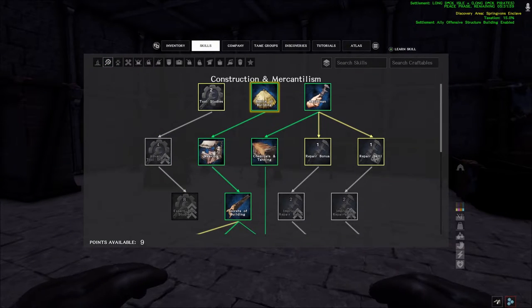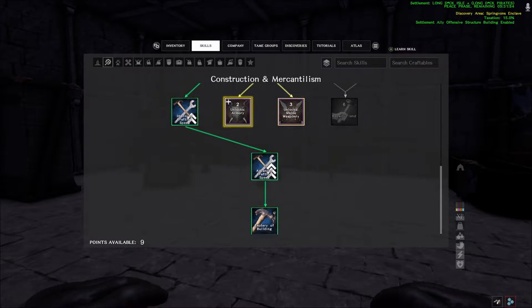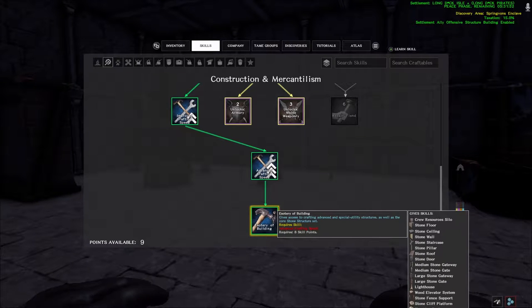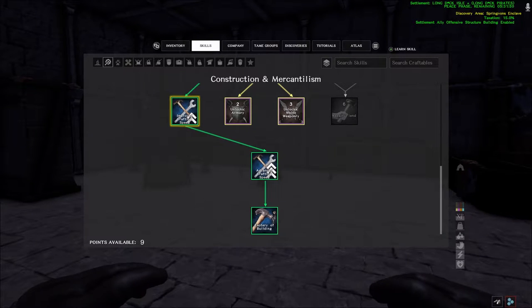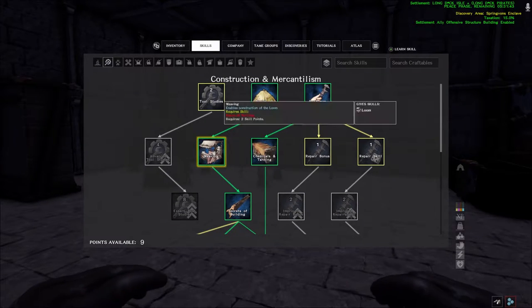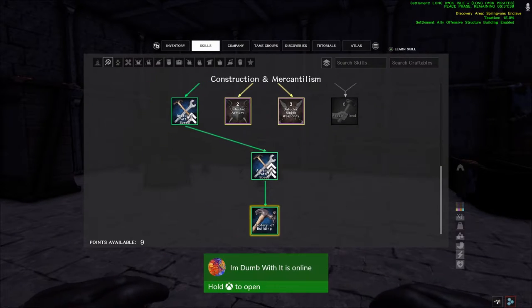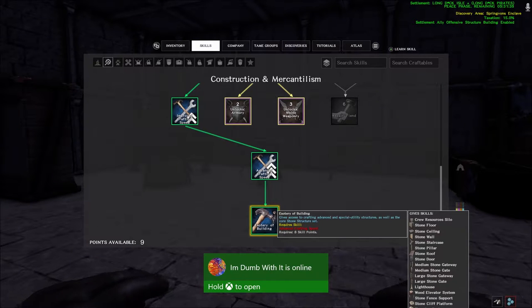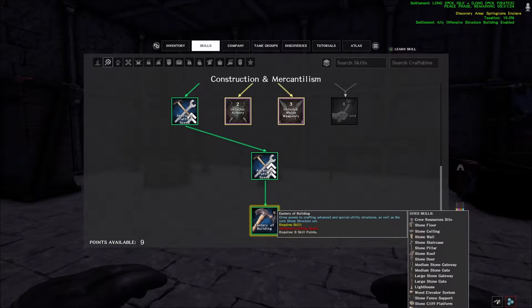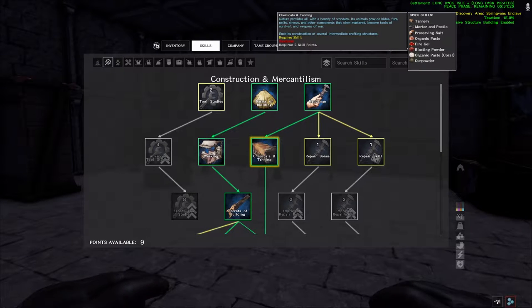I started off by building the basics, and you've got to follow your way all the way down this skill tree. Your first node is Basics of Building, then you go down through Weaving, Secrets of Building, Crafting Speed, Improved Crafting Speed, Advanced Crafting Speed, and then finally you'll get down to the building of stone materials. Stone structures are the strongest structures currently in Atlas, so that's your end goal — to build your structures out of stone.